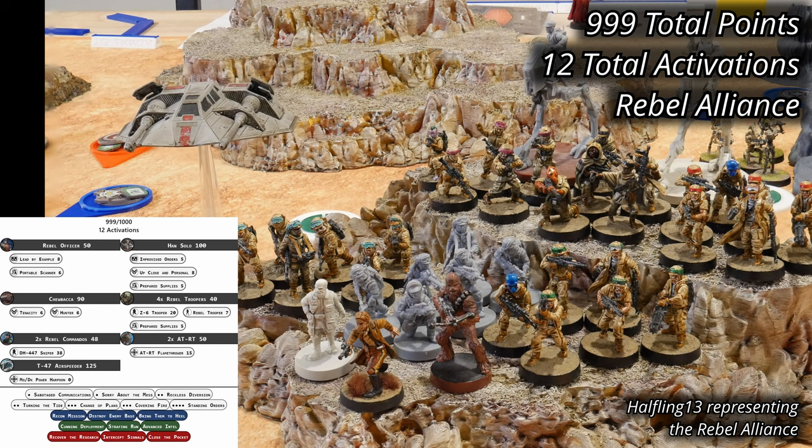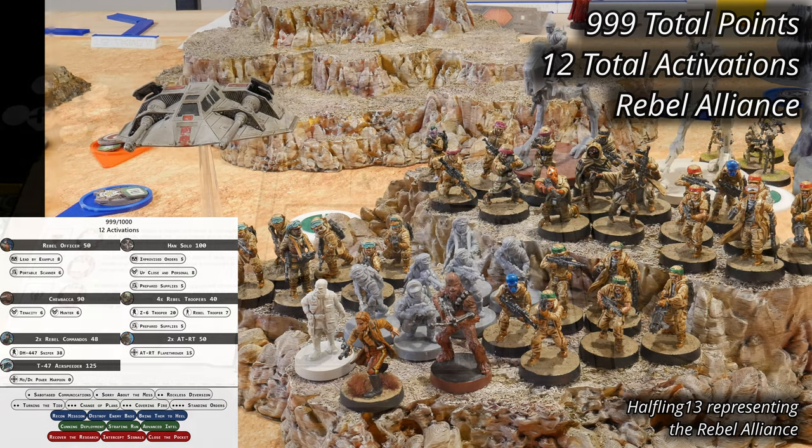I'm fielding version 4 of my Rebel Force, still with Han Solo and a Rebel officer in charge. Chewbacca backs up his buddy, and they have four units of Rebel Troopers each armed with Z-6 heavy weapons. Two units of Rebel Commandos with the DH-447 Sniper provide for Overwatch, while a pair of AT-RT Walkers with flamethrowers brings the armor. A T-47 Landspeeder provides rapid support and air cover for the battle. The revised Rebel Force has 999 points and 12 activations.